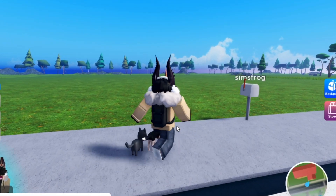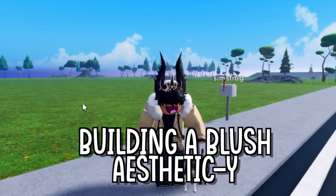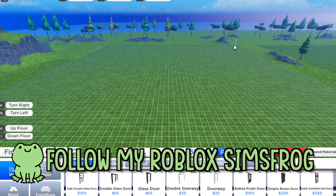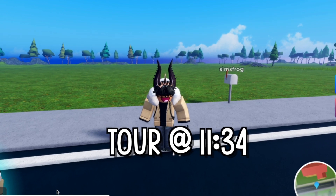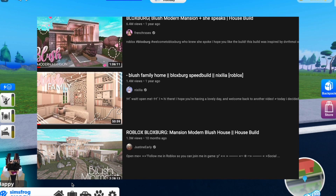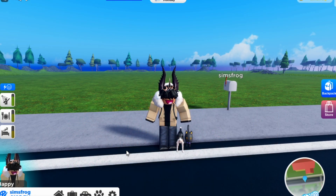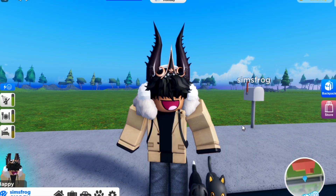Hey besties! So for today's video I'm gonna be trying to build a blush aesthetic house on Roville — that's really not my aesthetic, that's not something I would normally do. I kind of do more realistic aesthetic builds. I'm gonna be building a blush aesthetic home; I really don't see these in Roville, I don't see tours of them or them on the marketplace, but they're everywhere on Blocksburg, and I'm guessing a lot of people like this style. It'll just be a small home because I don't want this to take forever.